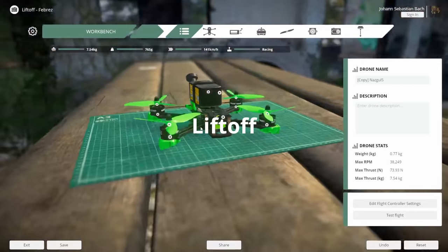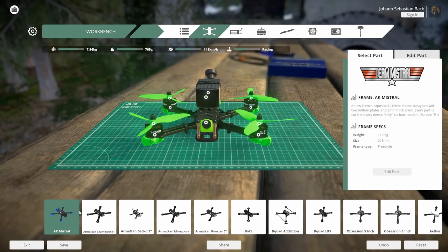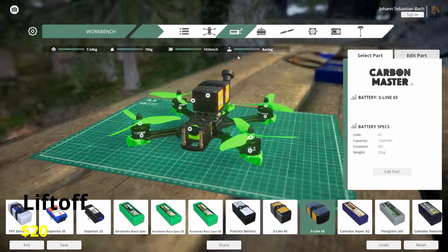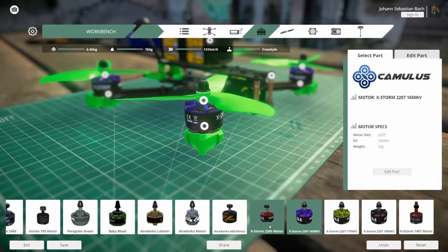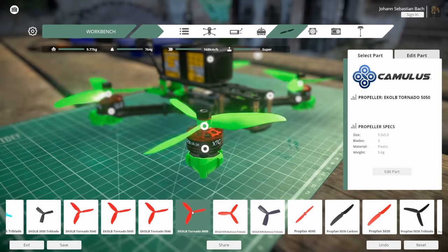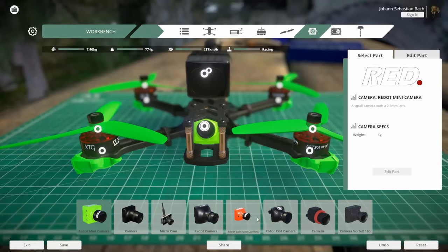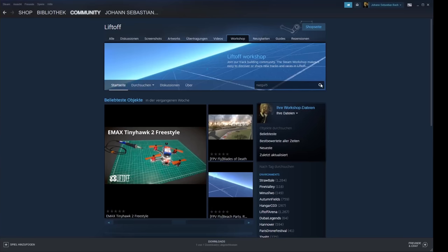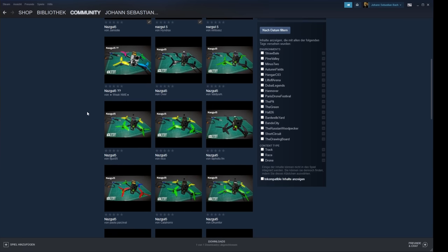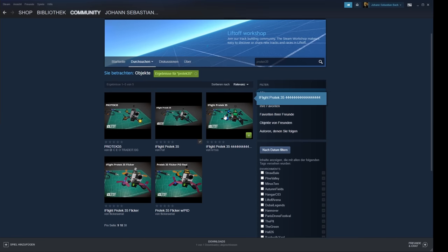Which brings us to Liftoff. Liftoff in my opinion is absolutely amazing and by far the best simulator that money can buy. It is available on Steam for around 20 US dollars, and boy are those 20 bucks worth it. The first thing you're going to notice when you start up the simulator is the extremely catchy soundtrack. I can't stress this enough — I absolutely love the soundtrack of Liftoff. I even listen to it regularly on Spotify when I'm out flying or just chilling. I'll link the soundtrack in the description. What I really love apart from the gameplay and soundtrack is the enormous amount of content you get, not just with the base version but also with updates and add-ons.